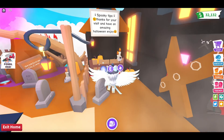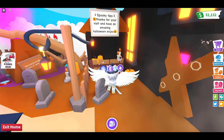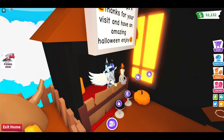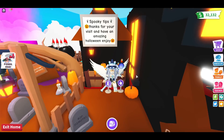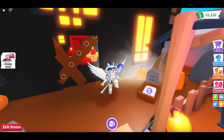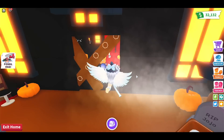There's a spooky tip: 'Thank you for visiting, have an amazing Halloween!' That's so sweet. I hope everyone has an amazing Halloween! Here's a little hut — I think it's like a food stand where you can get drinks like a pumpkin spice latte. On the door it says 'RIP JoJo' — and 'RIP Iron Man'! I'm really concerned about these names.